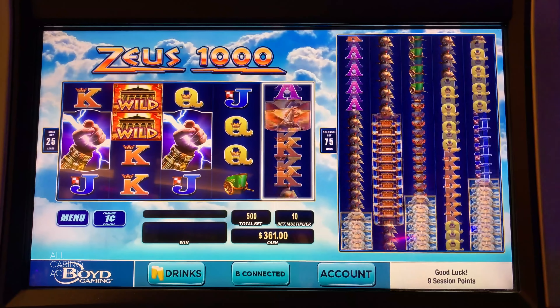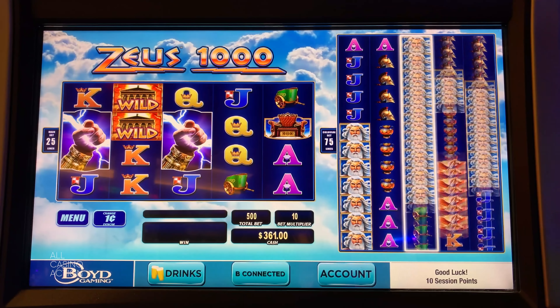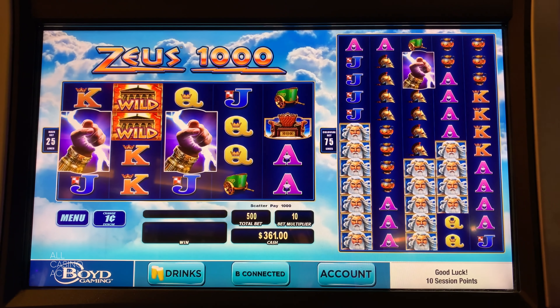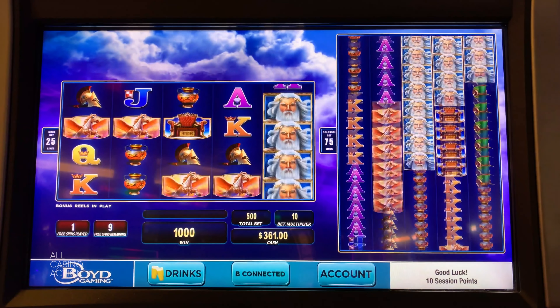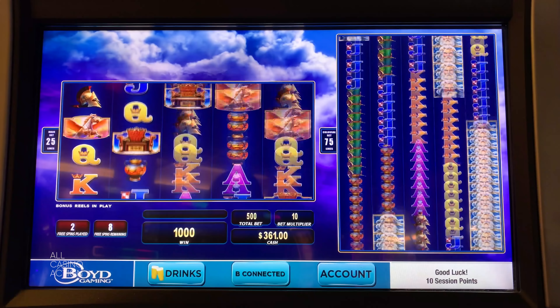I don't understand what that means. So basically, every spin in the free games, if it fills the first column with a stack of Zeus, it could add up to 1000 extra Zeus's to the reels, so you have a better chance of a full screen. Oh, come on. That's the lightning — we got it! I'm surprised we got it. That's a quick bonus. Ten spins, not bad.